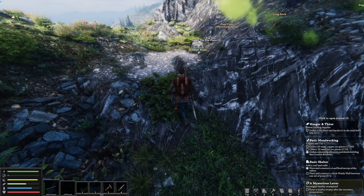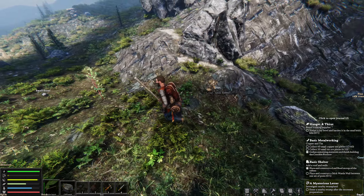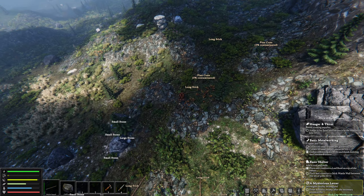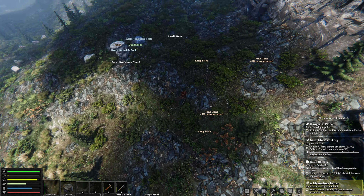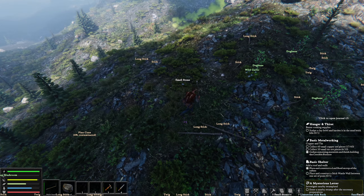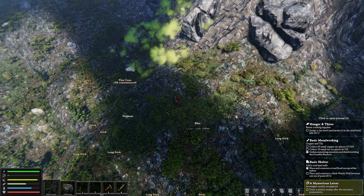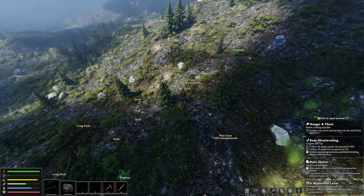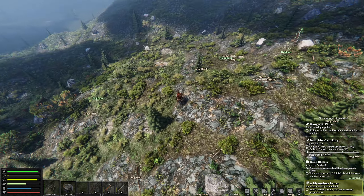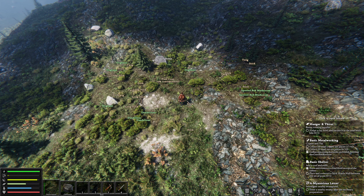We found some more tin and some more ginseng. So honestly tin is not the limiting factor — the limiting factor is going to be copper. You need a lot more copper than you need tin. For every 40 pieces of copper you need 4 tin — so it's about a 10-to-1 ratio if I remember correctly. Nothing on that cliff face, so I'm going to go ahead and hunt down some more materials off-screen and come back to show you guys how to smelt.